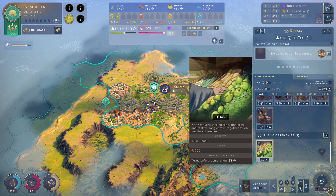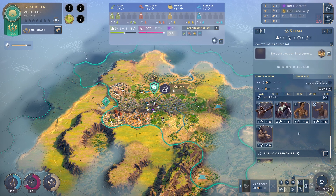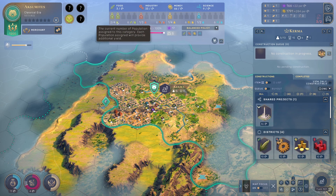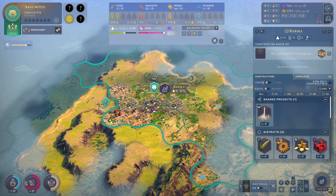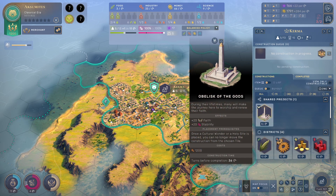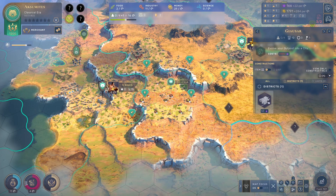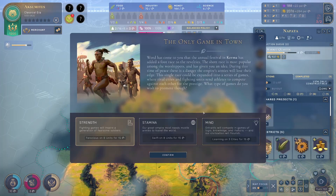I need to start building the watchtower. 448 gold — if trouble comes, five market quarters should provide a number of pragmatic answers. That gave us 284 gold per turn. Looking at balance: policy, influence, money, food. It would be nice to have an obelisk of the gods. We haven't really been looking at wonders right now. Word has come that the annual festival in Kerma has added a foot race to the revelry.